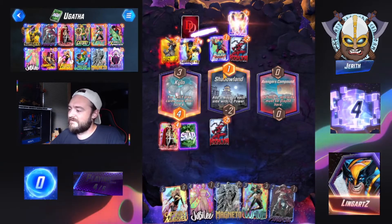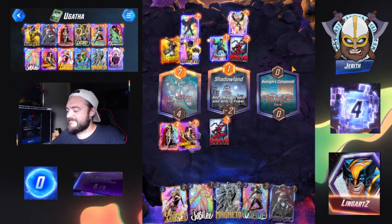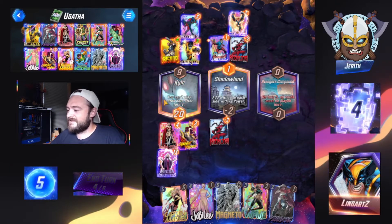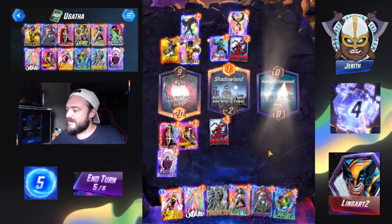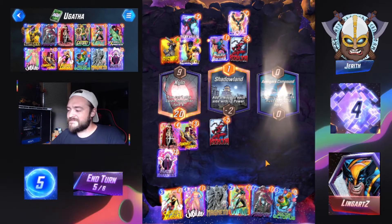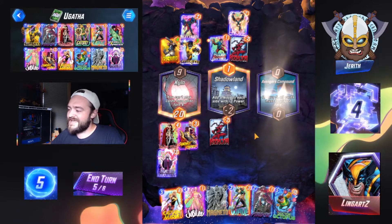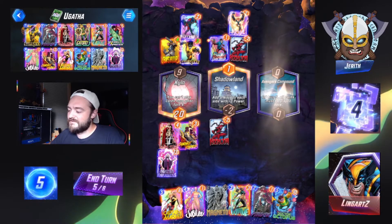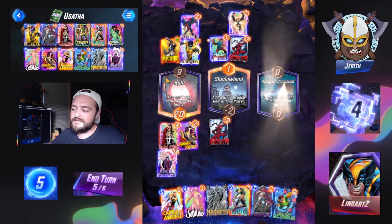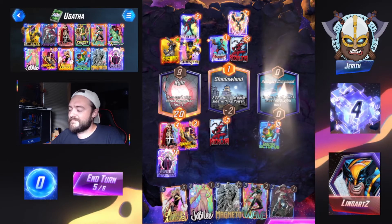And then our later turns — what are we going to be doing? Nightcrawler. Agatha. Nice — lock that down, very good. Avengers Compound. We drew into Doc Ock. Does Dr. Octopus feel like our best play right now? Three cards in opponent's hand. They have to play here. We'll pull something out, which would be maybe some destroy effects.